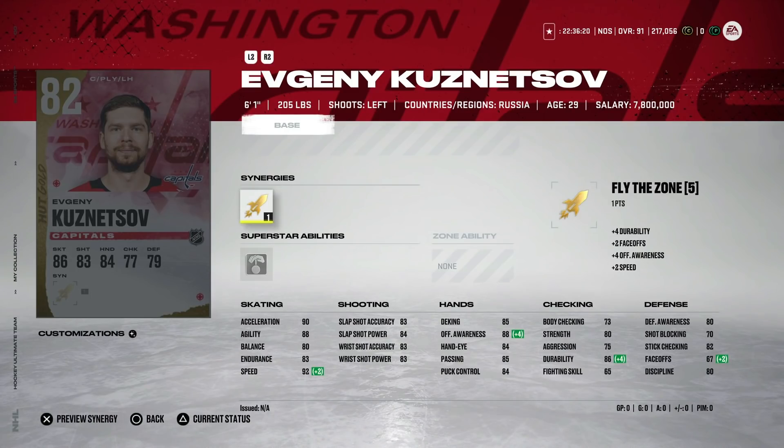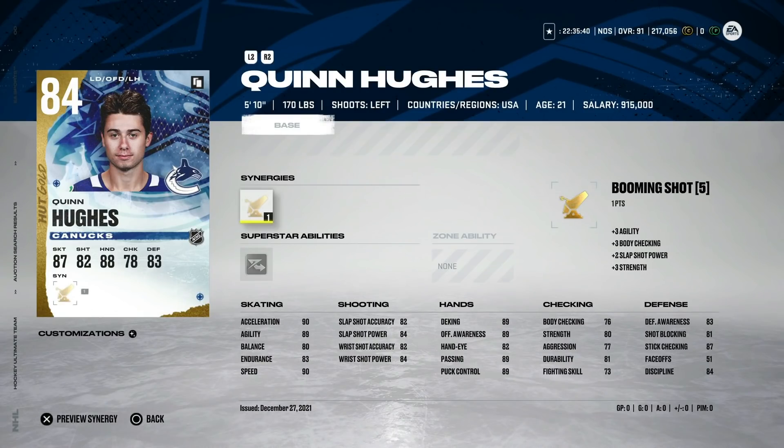This 82 overall Kuznetsov with Fly the Zone gets up to 92 speed and is only going to cost you 2,500 coins — extremely cheap. It's one of the first cards you should go out and buy and will give you a great left-handed winger right away. On defense, you can get the 84 coin Quinn Hughes for about 5,000 coins. He does come with Booming Shot, which in my opinion is one of the best synergies you can activate — it touches four attributes that have real impact on the game.